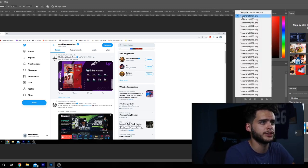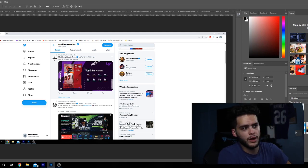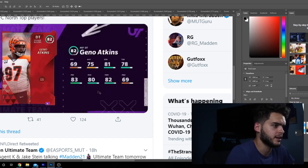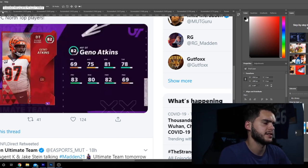Geno Atkins comes in as one of the first players for the Bengals. He's got 69 speed, 75 accel, 81 block shed, 78 tackle, 83 play rec, 80 finesse move, 82. He's going to be decent stopping the run, decent pass rushing, decent at clogging the hole. Nothing too special, but again, it's a base defensive tackle — there'll probably be better ones to start the year.